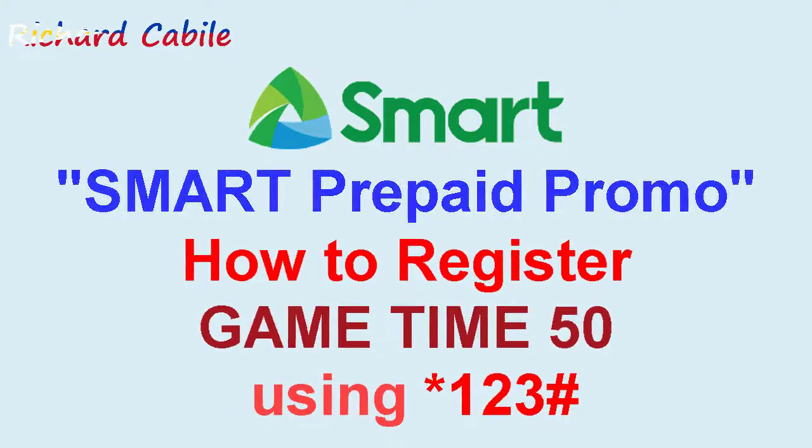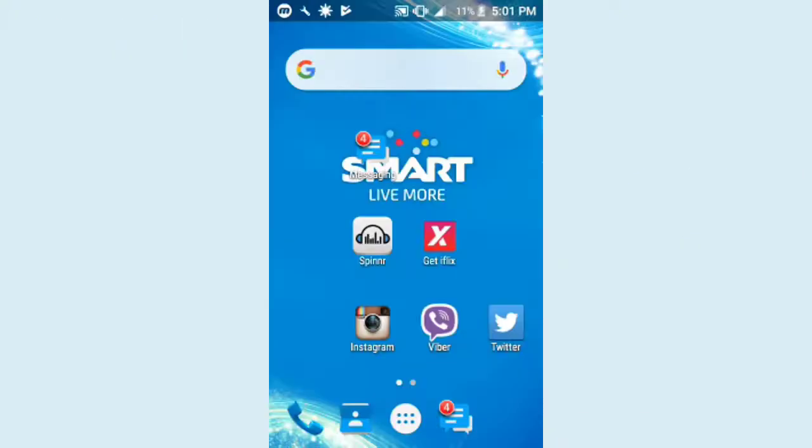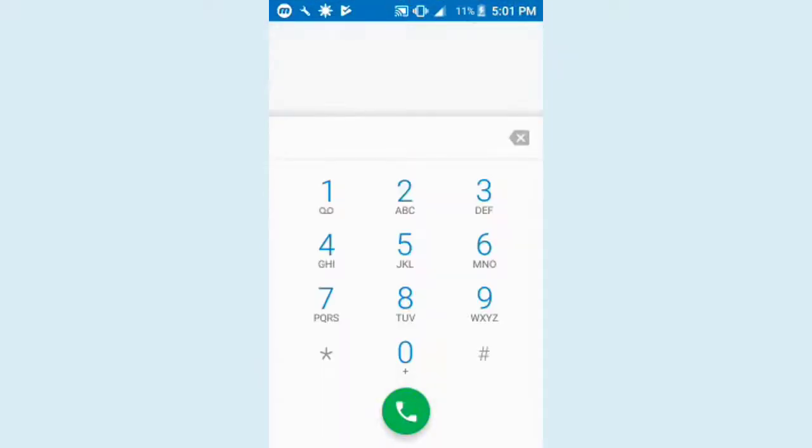How to register Game Time 50 using asterisk 123 number sign on your mobile phone. Dial asterisk 123 number sign, then press call.